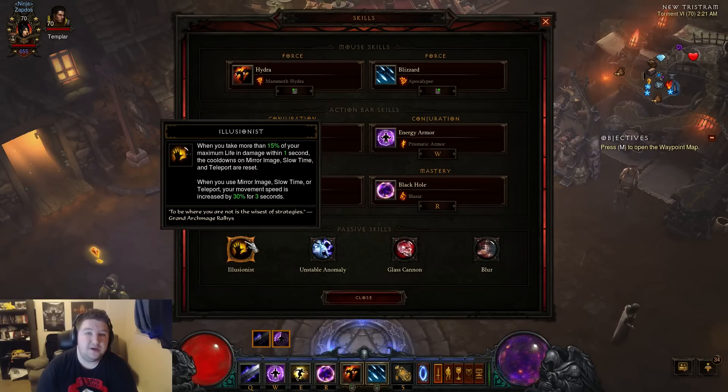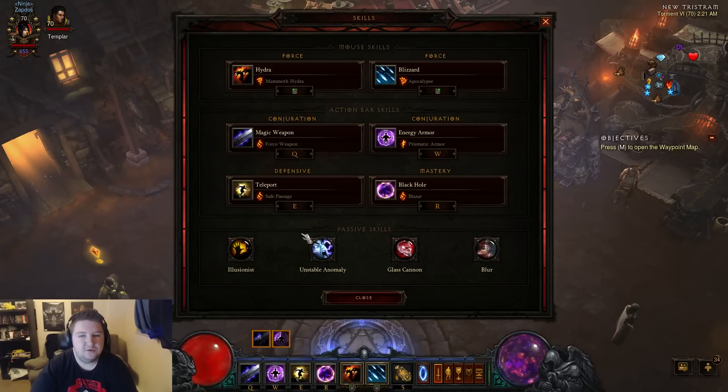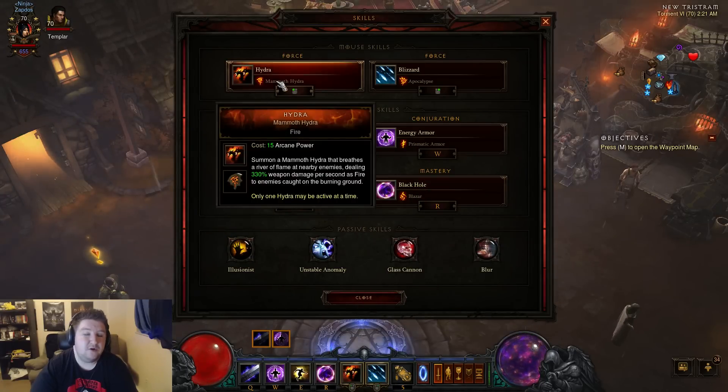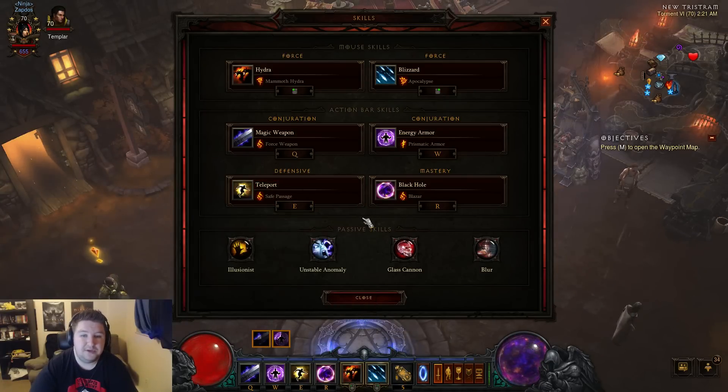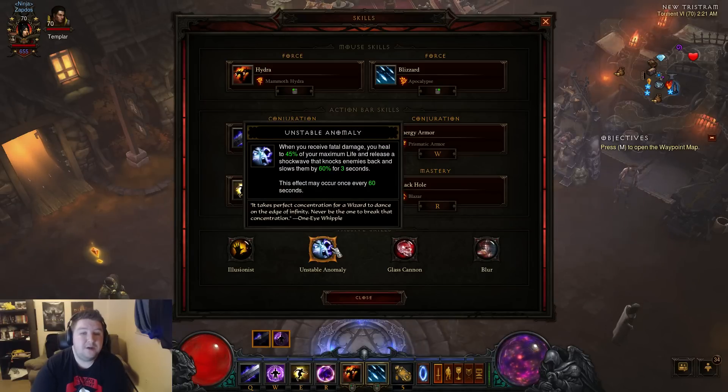This also works really well with Mirror Images and Slow Time. Slow Time is something I've messed around with and is kind of a viable option. I would use Slow Time over maybe Black Hole or maybe Hydra. Everything else kind of needs to stay. You might be able to take it over Teleport if you want, but if you get surrounded by monsters you're pretty screwed, so Teleport is a really great survival technique. Unstable Anomaly is very, very strong — it's going to be very useful in the higher Greater Rifts, not so much in the lower ones. The Firebirds 4-piece means when you die you come back, with a 300-second cooldown on that. So if I die, my Unstable Anomaly hits, that 60 seconds starts going, and you pretty much have to die a lot to actually die in a rift. You have like nine lives as a wizard.